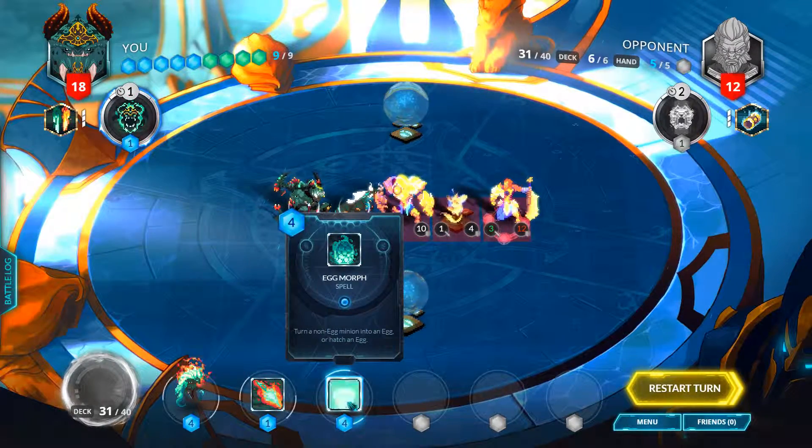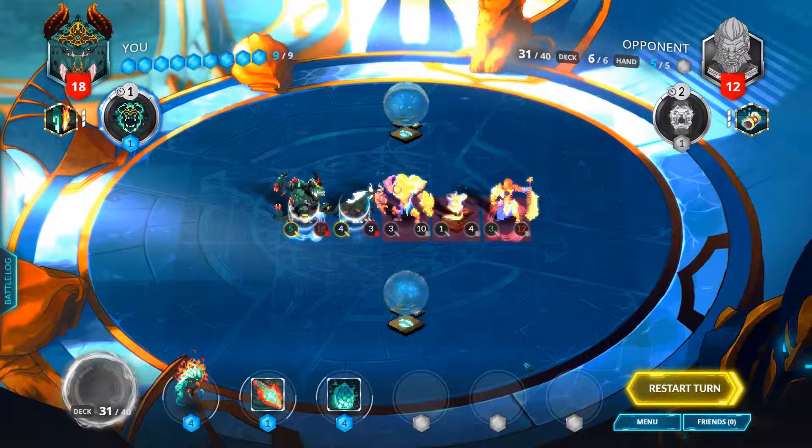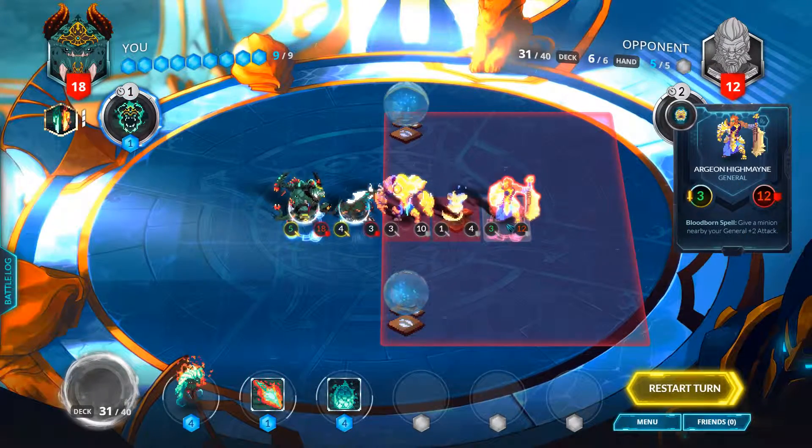How'd you find an egg? Well that's an egg. How'd you find an egg — do two damage. Got an egg, do four damage instead. Do four. Do twelve damage.